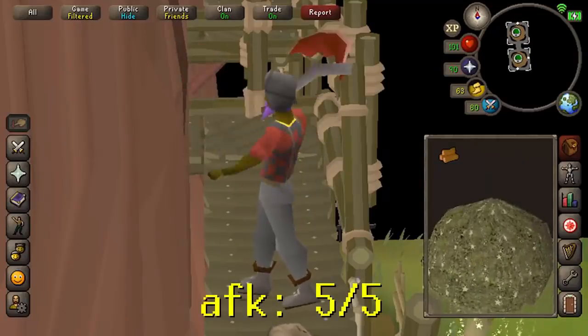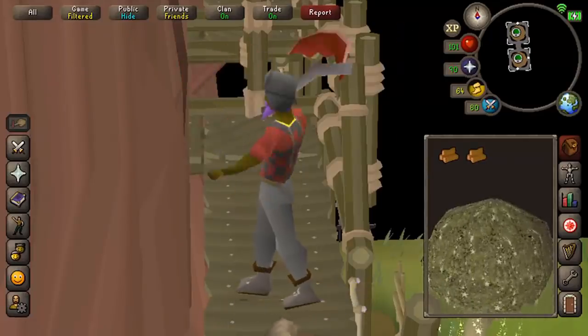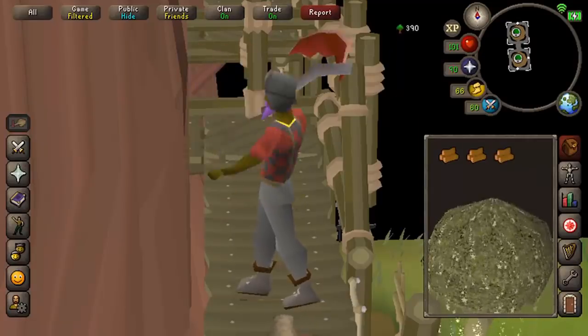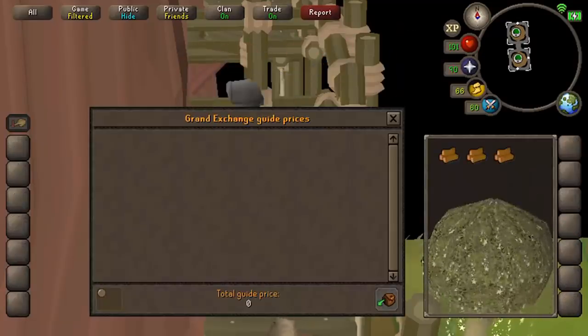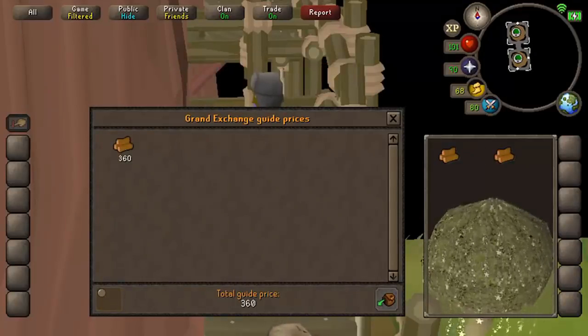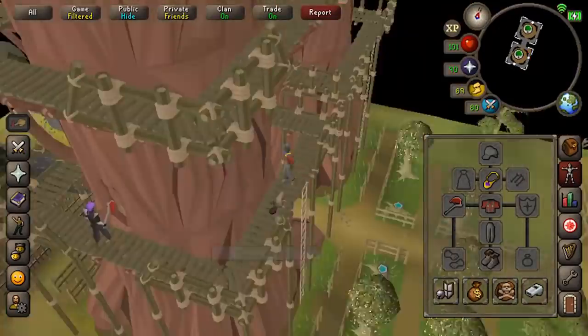My personal favorite are redwood trees. I did these all the way to 99 because you can literally chop a full inventory without having to do anything, and a full inventory takes about four minutes. So it was perfect for me while editing videos — that's why I'm level 99. It's about 60,000 XP per hour and the profit really does add up, like 50K profit per hour.